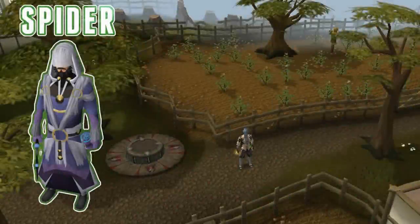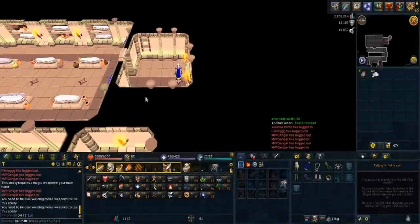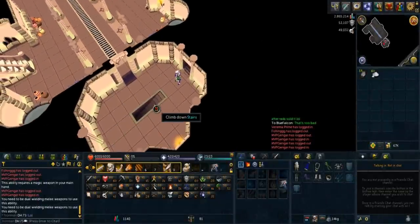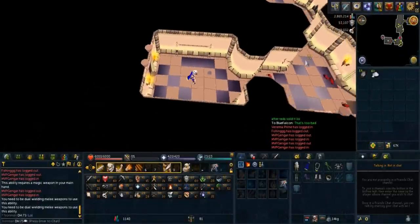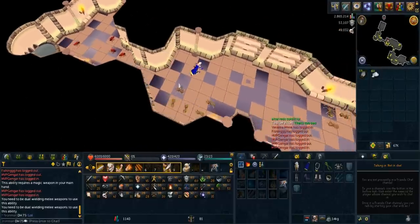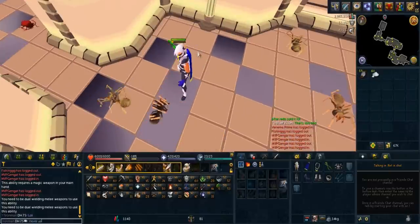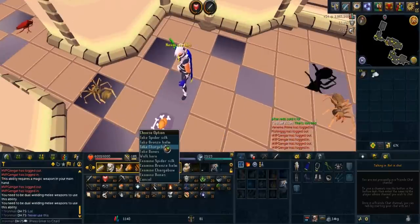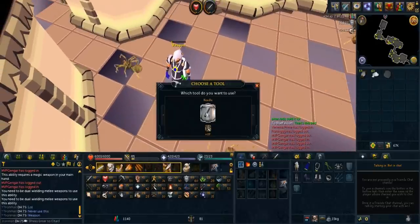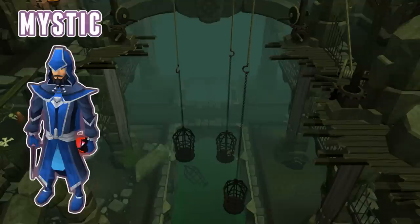The next piece of armor are the spider silk robes. These robes require a magic and defense level of 20 to wear, as well as 24 crafting to make them. You can make these robes out of spider silk dropped by spiders in the Lumbridge Catacombs, and you need a total of 8 spider silk to create this armor. This armor is great for beginner RuneScape players as well as Iron Man accounts. It is really easy to obtain, as it should take you less than 5 minutes.